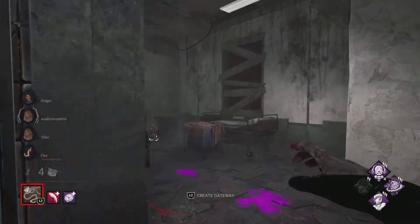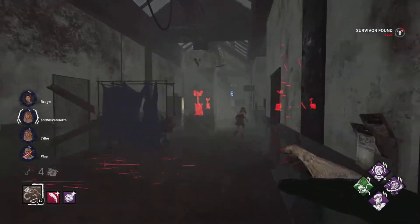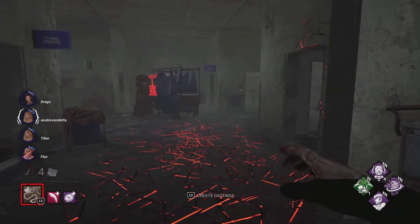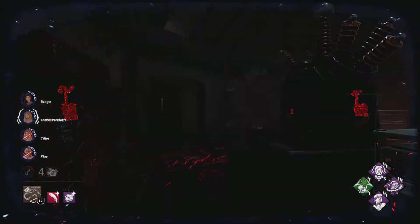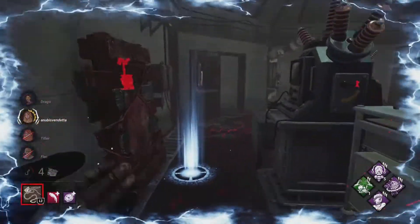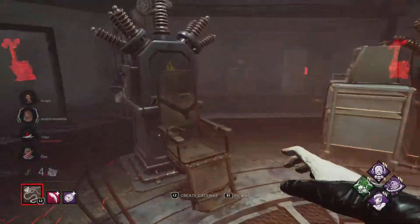That slows them down nicely. They got the unhook. I cannot believe I missed that — she has sprint burst. I walked right into it. I see you. There you go, that's for you. We don't want to use a chain because she's already injured. That scared her away. She slows down and we see her aura. She's down now — we do have to watch out for Cheryl. There's Kate, let's go pick her up. Cheryl's nowhere around.